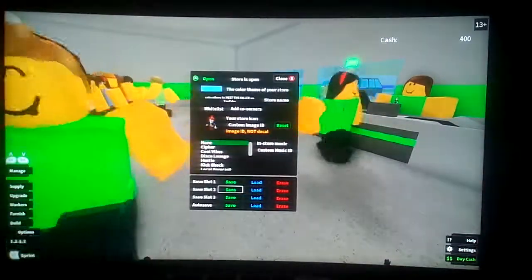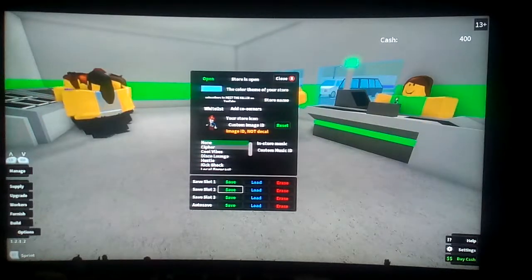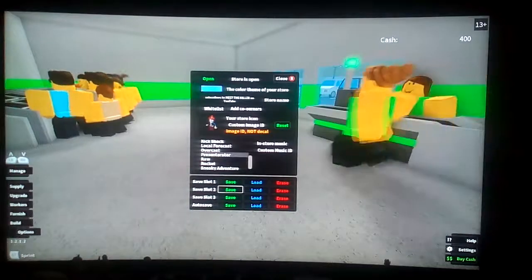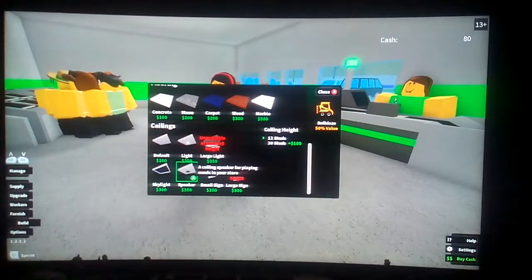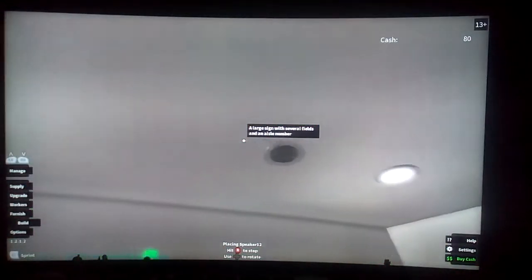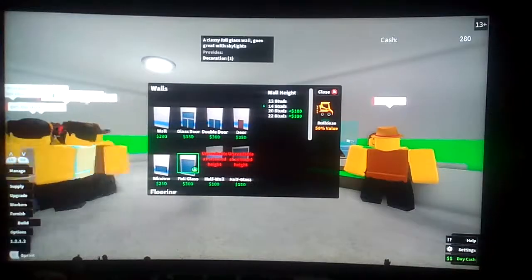One thing about the music - one of my friends asked me how the music works here because I forgot to mention it in one of my videos. What you want to do is pick one of your music tracks, then go to build, and down here you'll see this one that says speakers. Grab it, place it in the ceiling, and then it plays music. I can't do it right now because I don't have enough money, but you get the point.